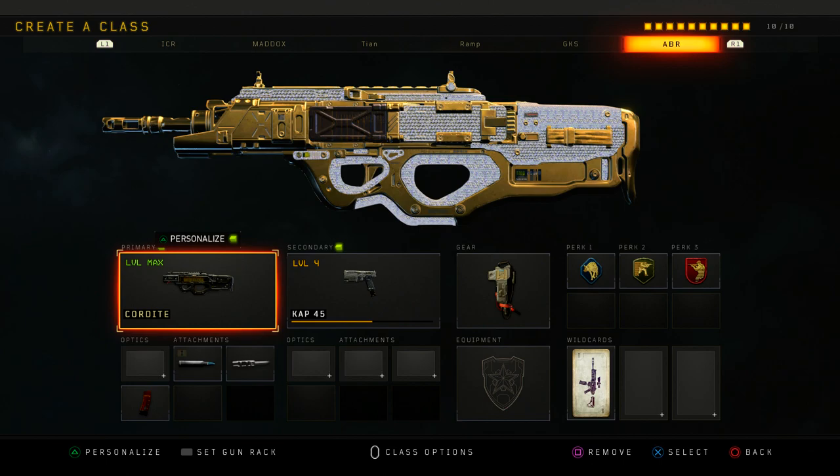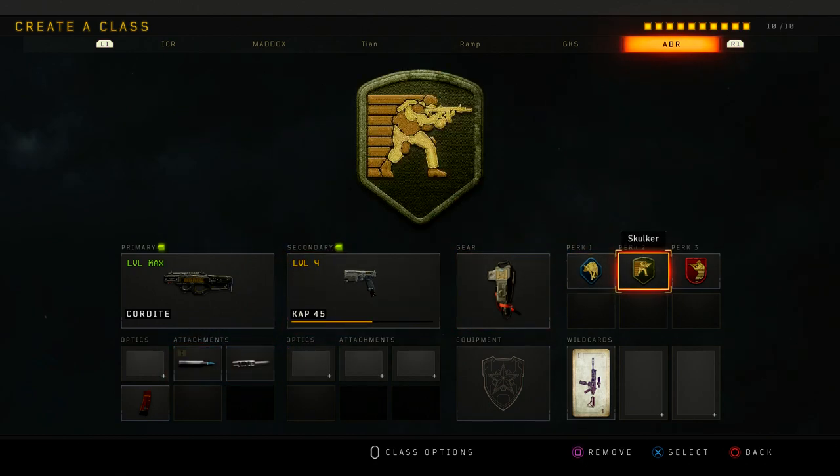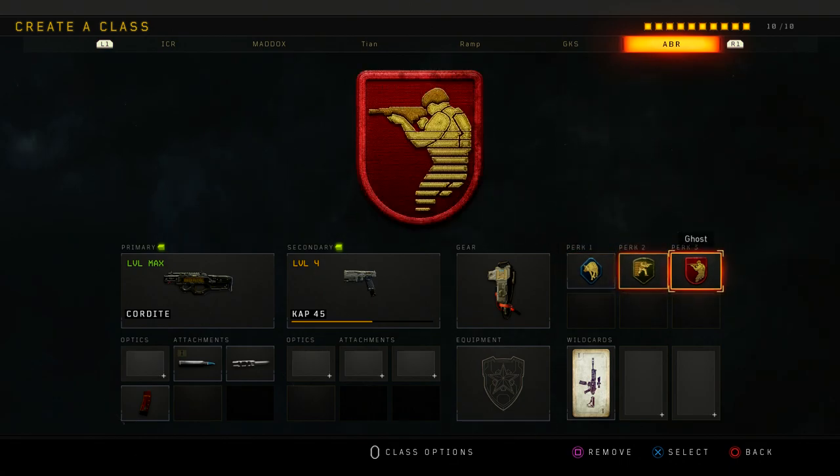That's the god squad I usually played with. If we were spawn trapping, the Cordite is the gun I'd use — but not this exact class setup. I usually use the belt mag, but on this class I use extended mags, long barrel, and FMJ. And you have to use skulker of course.